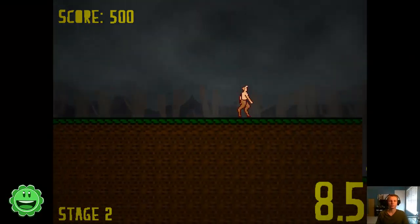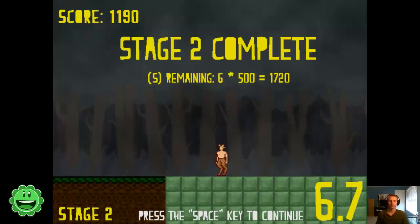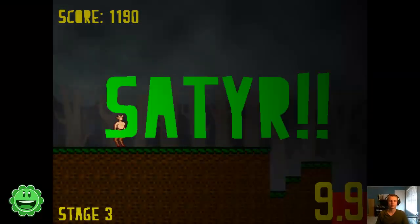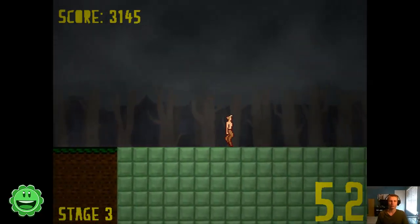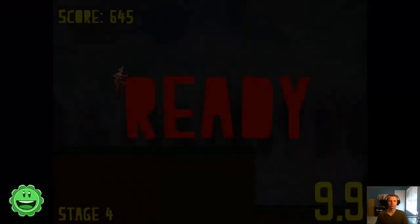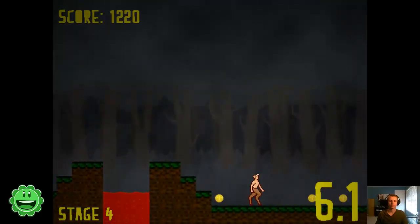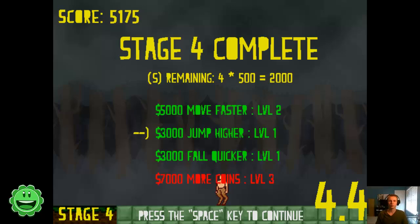Now we're on stage 2. We're going to move faster now. They've got lava implemented into it as well. Let's do more coins, because with the coins we can buy things.